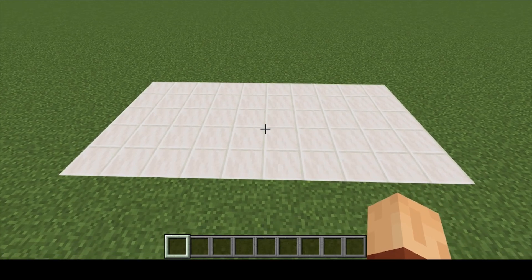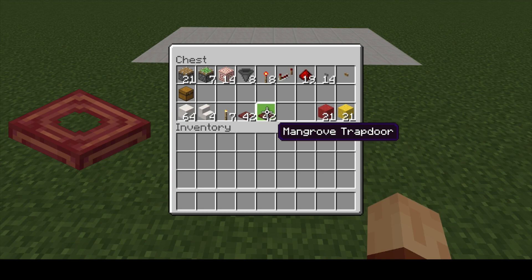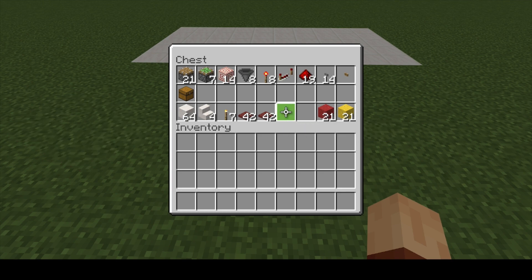To make Connect 4, you are going to need a 10x5 area like you see right here. There are all the supplies we'll need: 21 pistons, 7 sticky pistons, 14 target blocks, 8 hoppers, 8 redstone torches, 1 repeater, 19 redstone dust, 14 stone buttons, 1 wooden button, and a chest for the collection. For the rack, you are going to need building blocks, 4 stair blocks of whatever building block you choose, 7 torches to break up the concrete powder down below, and a total of 84 mangrove trapdoors — 42 on each side. The reason I chose mangrove trapdoors is because that's the only trapdoor you can actually see things through, and it looks like the Connect 4 rack as you saw in the demonstration.